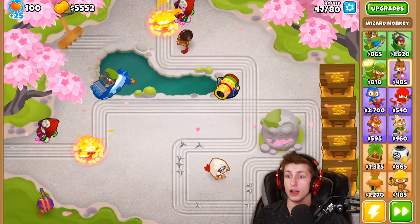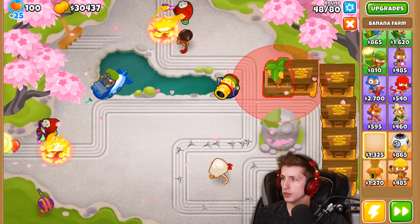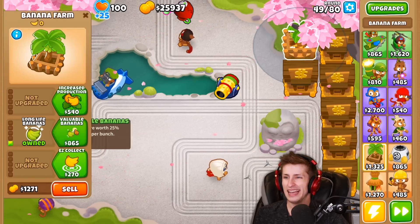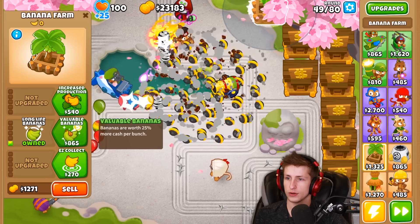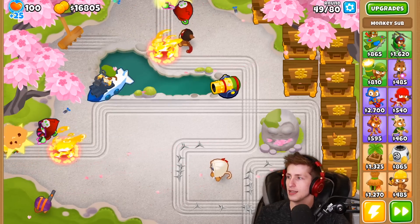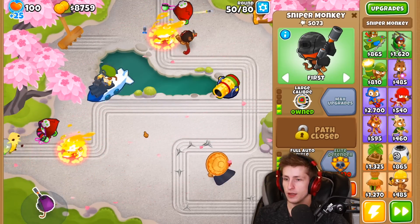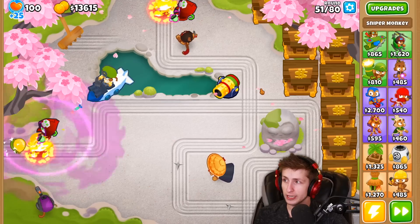Let's go ahead and get that necromancer investment — those balloons can pop anything so we don't need to worry too much. More banks because we're going to want more. Let's just keep going up. I can put a bank right there and hopefully that should be enough for now. Let's get armor piercing darts, and now with semi-automatic and full auto rifle, this sniper monkey is insane — he's got nothing to worry about.